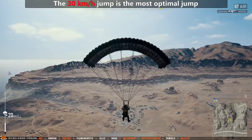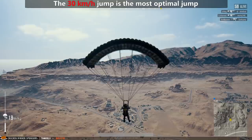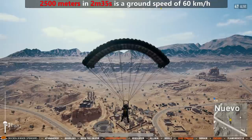The most optimal long jump is however jumping at 30 km per hour vertical velocity, as you will only fly one and a half minutes longer than the normal jump and you will cover 1100 meters more. 2500 meters in 2 minutes and 35 seconds is a ground speed of 60 km per hour, and unless you are flying parallel to a road, you will most likely get to your location before an enemy vehicle.